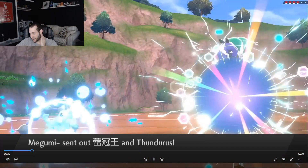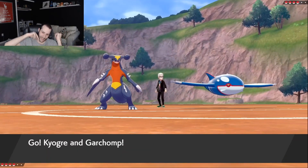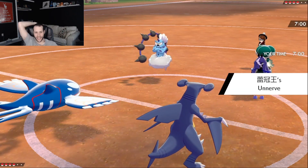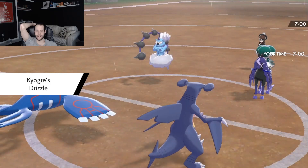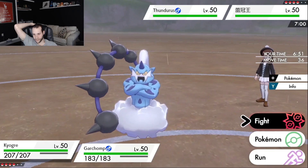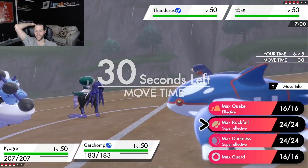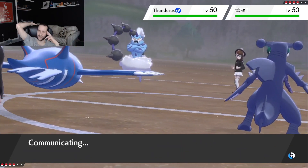They lead with Thundurus and Calyrex. This Calyrex is likely sashed. I keep going with this lead which I really like — turn one they love to click Max Airstream. So if I go for Max Rockfall and Origin Pulse, I just do the damage. Protect is also a play, but I'm pretty sure attacking is fine since they don't like to attack turn one. Thundurus is the biggest threat — we just have to click Max Rockfall and try to take it out as quickly as we can. We're going to Dynamax.